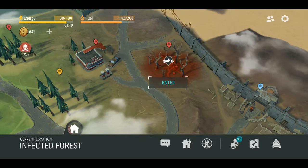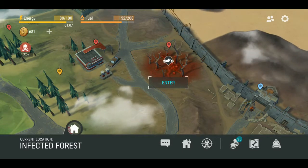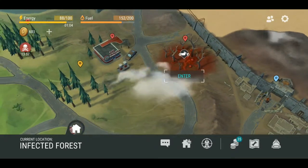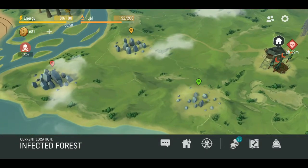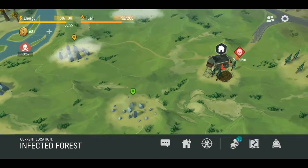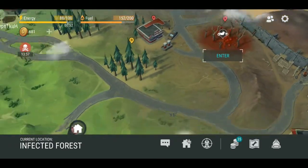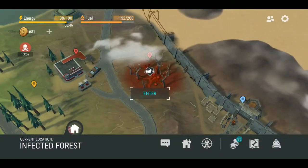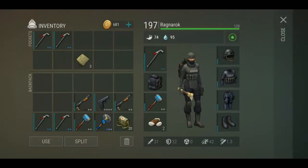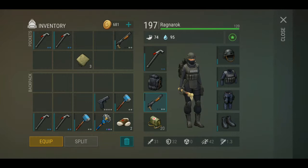Hello everyone and welcome back to Last Day on Earth, where today we are gonna take on the infected forest. Since doing the farm tutorial I know I said I'll check out iron mining locations, but one of my tasks is to kill the witch and I'm about to get hoarded with zombies in about two hours, so might as well take care of her. For this I grabbed my old SWAT armor — it's good to keep one melee weapon — and let's put the shotgun in here.